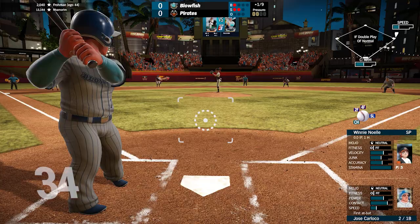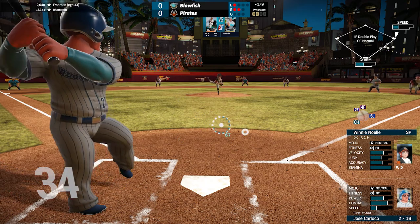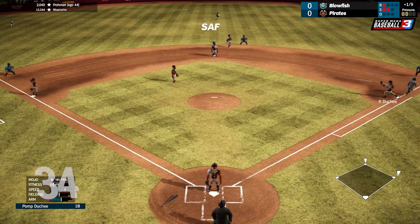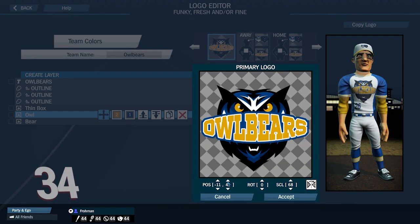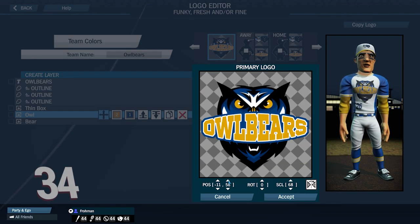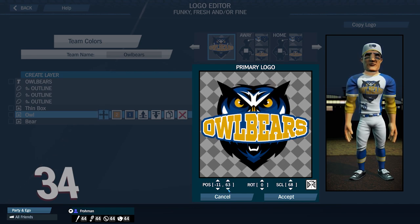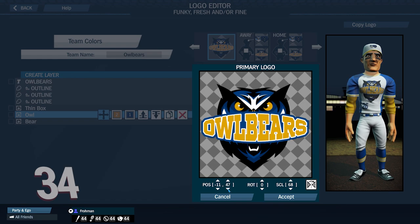Online play, which arrived with Super Mega Baseball 2, returns again with the excellent pennant race mode, and you can also play one-off games or custom tournaments against your friends. And once again, everything in Super Mega Baseball 3 is customizable — league structure, length of games and season, right down to your players' uniforms and the team logo.